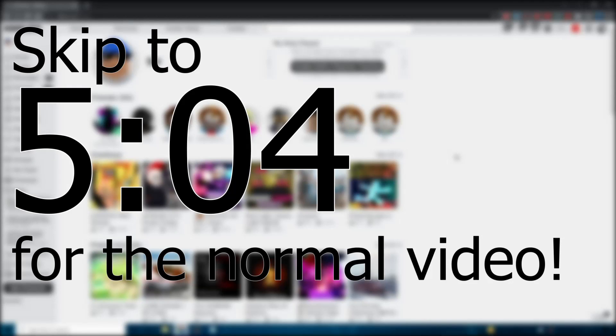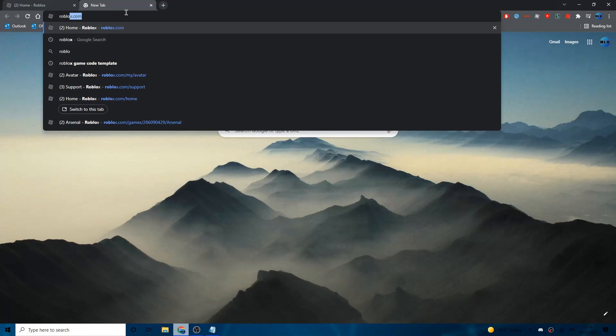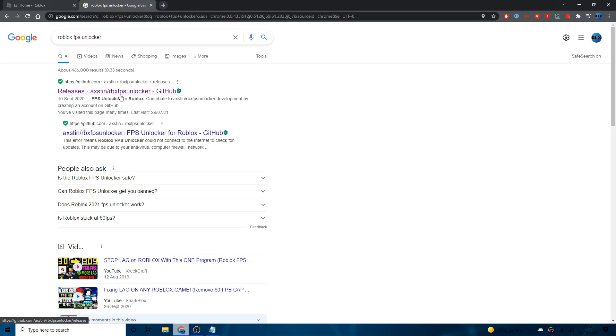For the FPS unlocker, once you're on Chrome or any web browser, open up a new tab and search up 'Roblox FPS unlocker'. The first result should say 'releases axed in RBX FPS unlocker', which is a GitHub link. Go ahead and click on that.